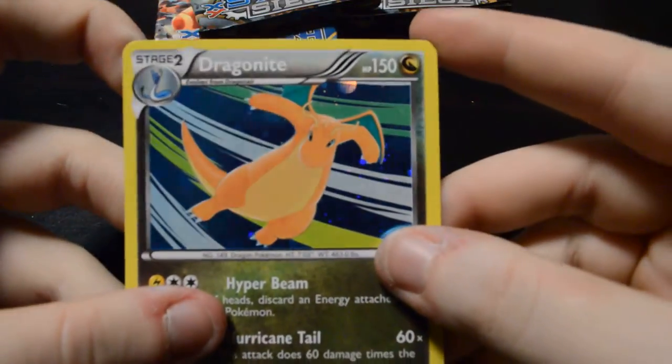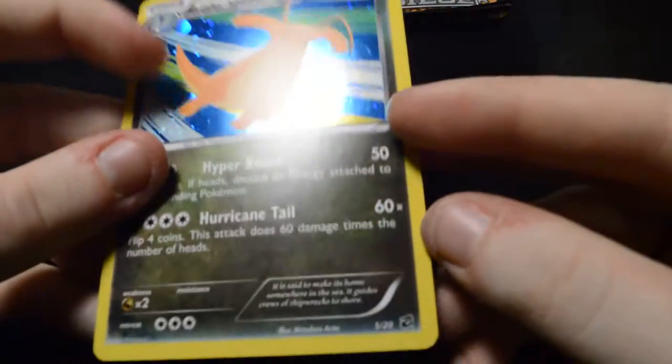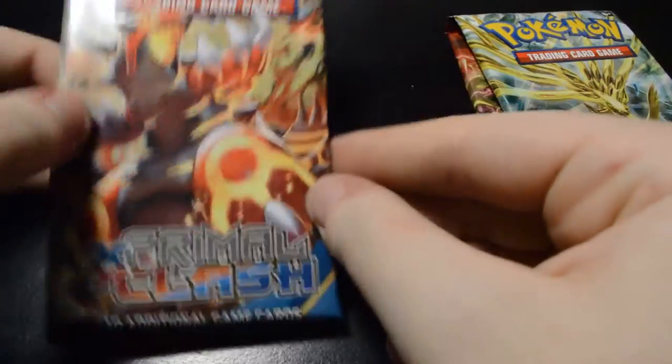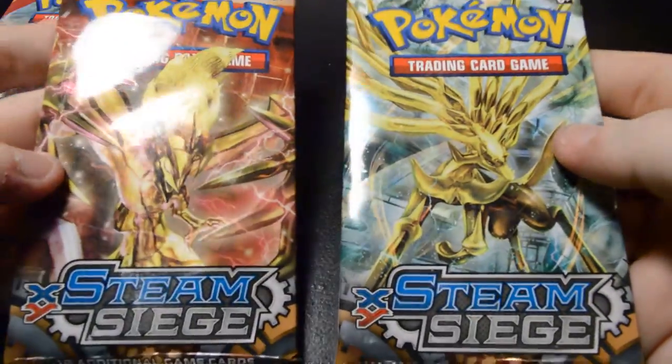I haven't made a video in a while, and I know, I'm sorry, but I hope to be getting back into it and we'll see where we go from there. So the promo is this Dragonite holofoil — it's a nice card. I'm not exactly sure what series it's from, but the packs that came with it were one Primal Clash and two Steam Siege.